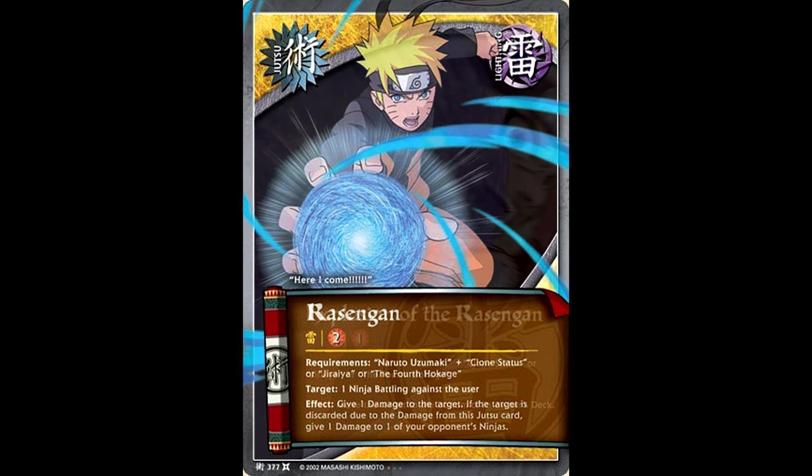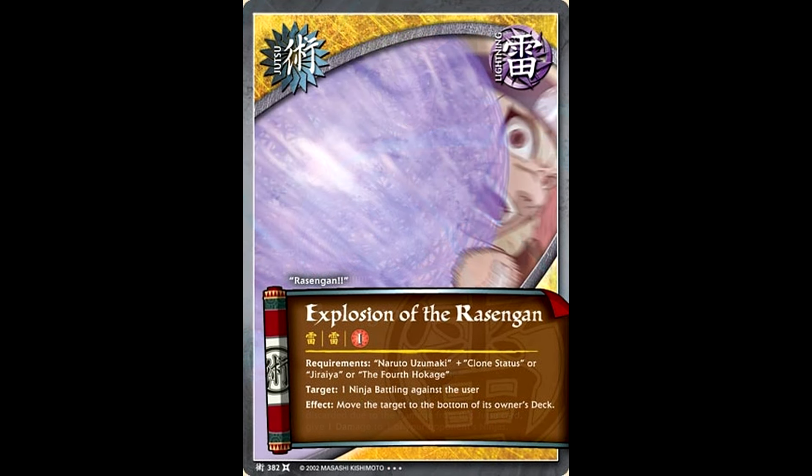But enough of Rasengan — let's look at a completely different card called Explosion of the Rasengan. What a clever way to run more than three Rasengans in your deck — just call them something different. This is why it's important going forward that cards referencing Rasengan just say Rasengan in its name, because you can basically run a full jutsu lineup of nothing but Rasengan cards going forward. That's awesome.